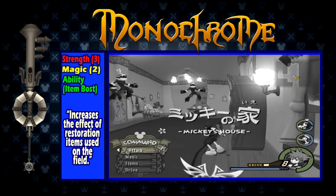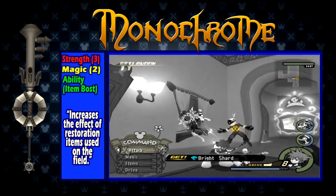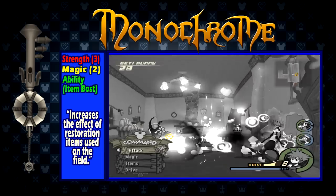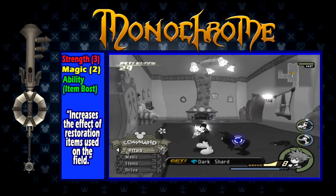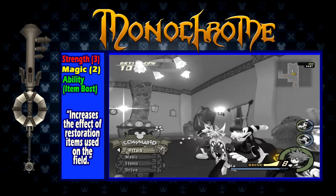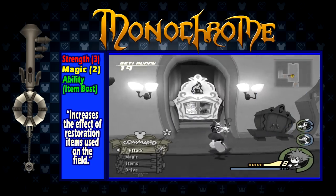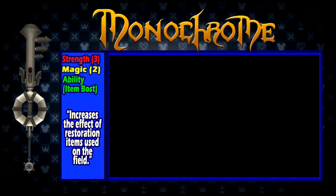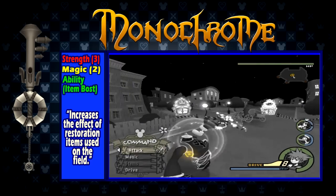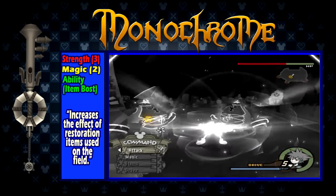Monochrome is obtained after completing Timeless River. It has a strength of 3, a magic of 2, and the ability Item Boost, which increases the effect of restoration items used on the field. Monochrome is a very good all-around keyblade when you obtain it. It is the only keyblade at this point to have a strength of 3 in addition to a magic of 2. The Item Boost ability will help keep you alive by enhancing the effect of potions and ethers. It is also a very good keyblade to use to level up or use Wisdom Form with, as Item Boost will enhance the effect of ethers, allowing you to spam magic more efficiently.